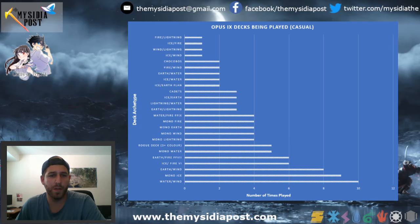Further down the list we have Cadets at three appearances — that's something new coming out. We also have Ice Earth Flan listed, and just Ice Earth. We're starting to see Ice Earth decks that don't use the whole Flan package and aren't doing the Mono Ice plus Shantoto deal; they're starting to play more into mixing the colors. One of the reasons they do this is because you play Sephiroth, make someone discard two, then play Gabranth with Surge of Sephiroth, making them discard two more with Shadow Flare special. That seems to be a pretty powerful combo so far.